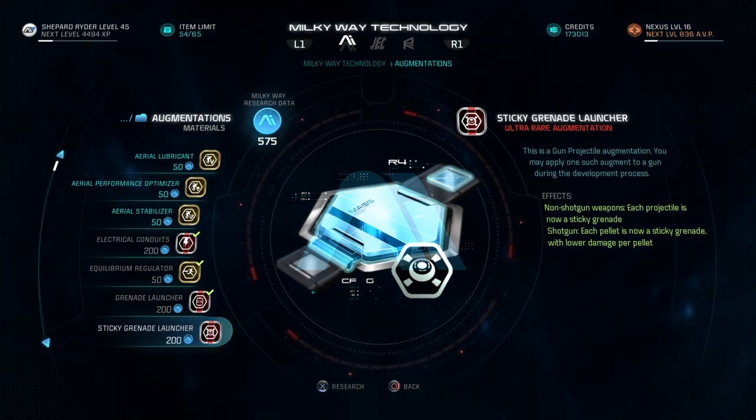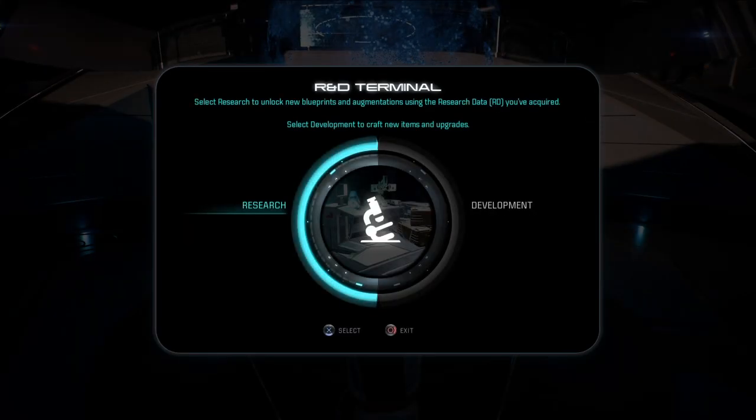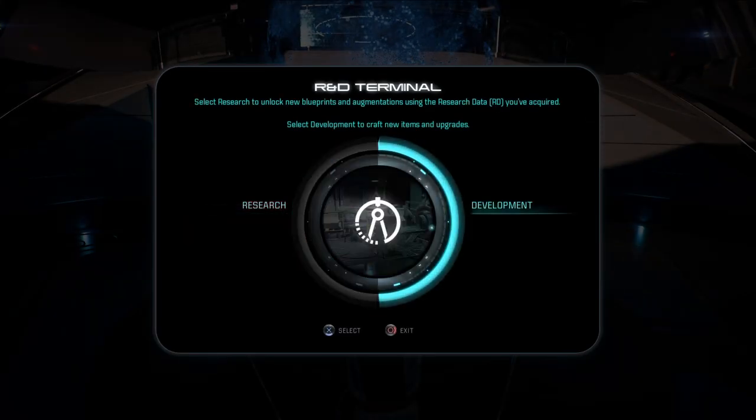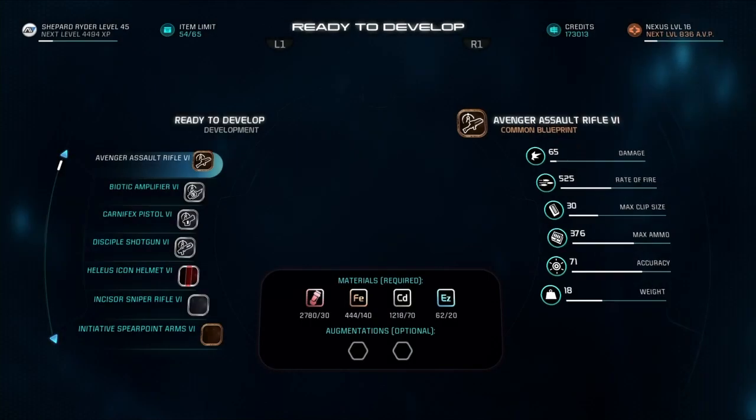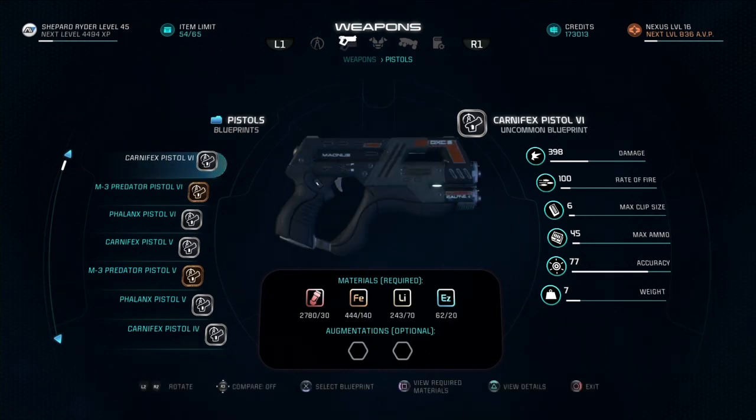So now we're going to head over to the development section and we're going to put this on a pistol. You can put this on an assault rifle or a shotgun — it's up to you. I'm going to go ahead and use this on this Hornet ultra rare weapon.